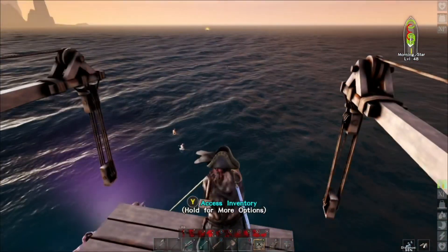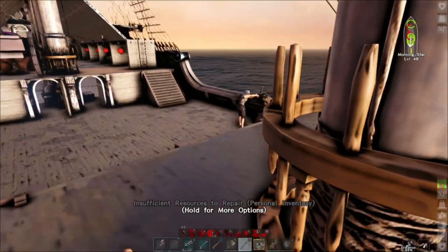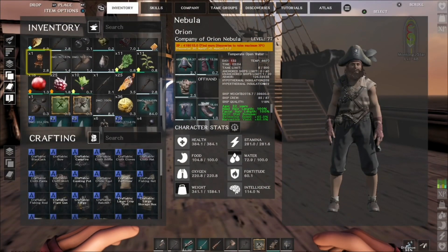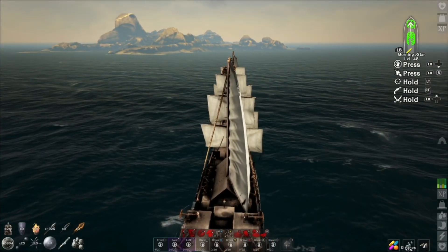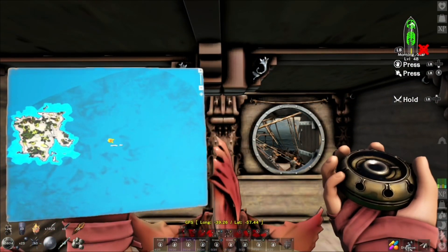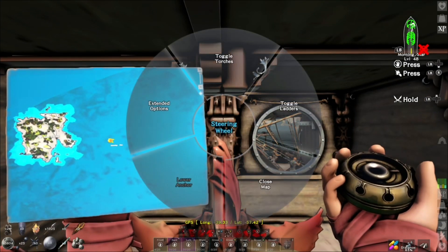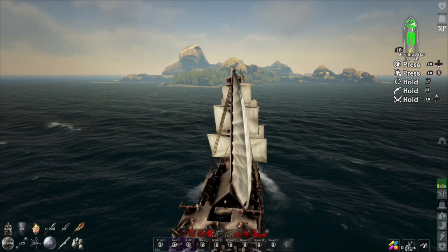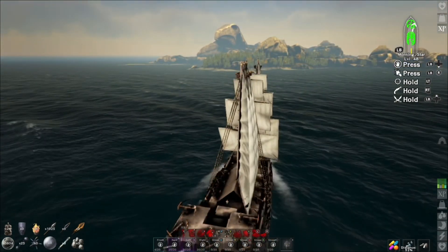There's the last loot box. Looks like some blueprints — lots of blueprints. We're out of here. Continuing sailing, getting close to the island. That one should have the next treasure map. Looks pretty cool.